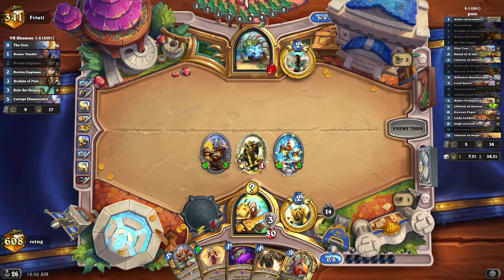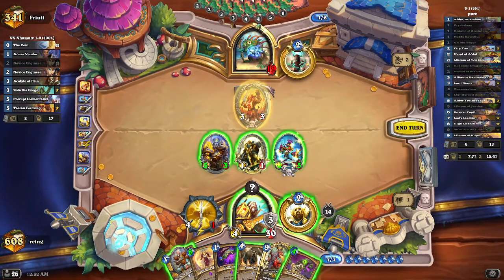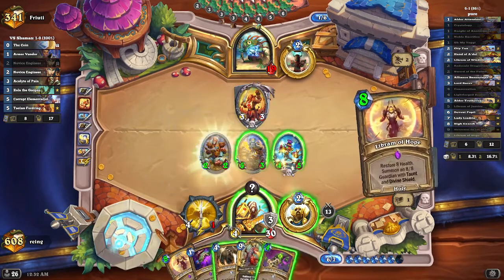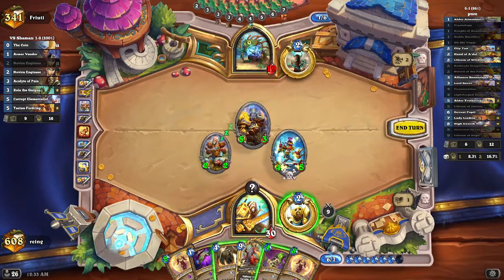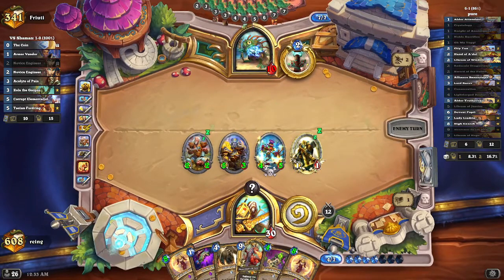Come to think of it, the only non-standard card I have is Crystology. Oh my god, that is insane — a battle. What are you doing, boy? A crunchy piece. Repent! Okay, I'm strong. Wow, I did not realize that. 6-1 with an almost standard deck — I'm loving it. Okay, this is gonna do some crazy stuff.